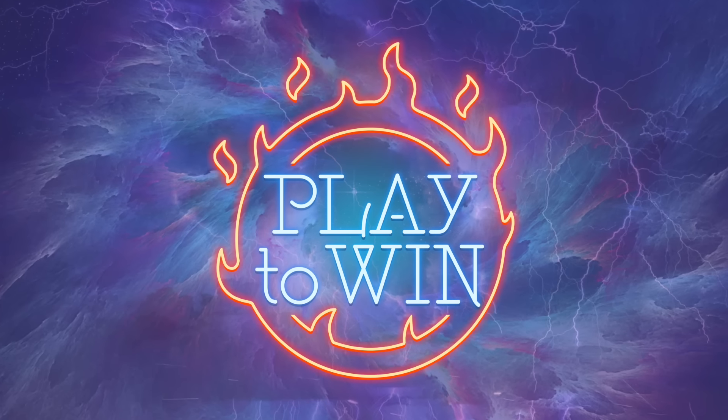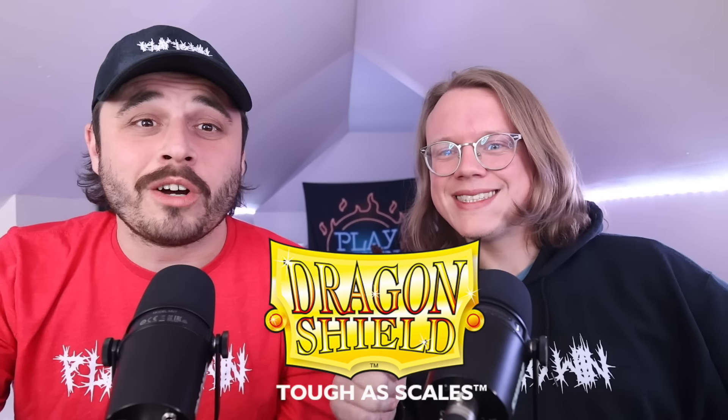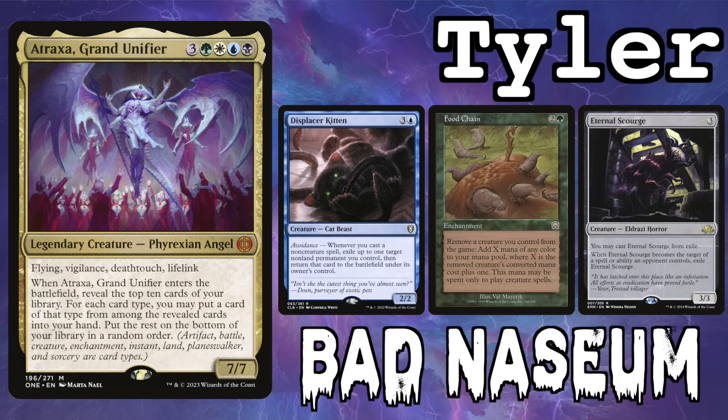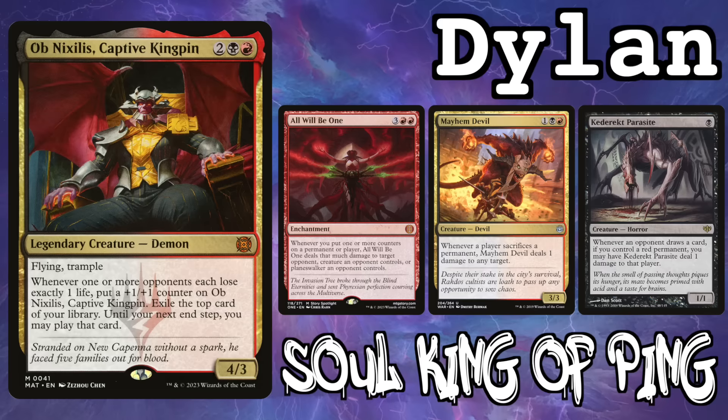All right, let's get into the video. Welcome to Play to Win, where we play to win. I'm Dylan, and I'm Cam. This week we're trying to figure out which commander printed in 2023 is best in CEDH. This video is brought to you by Dragon Shield — use code PLAY2WIN5 at the affiliate link down below for 5% off to help support the show. We have Tyler on Atraxa, Brandon is on Talion, Cam is playing Atali, and I'm playing Obnixilis.